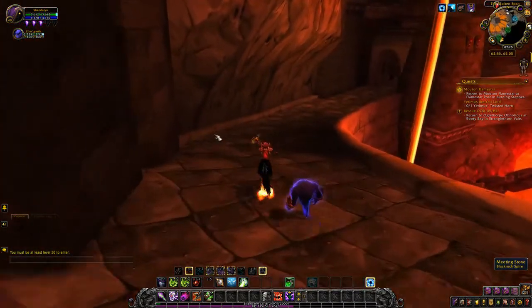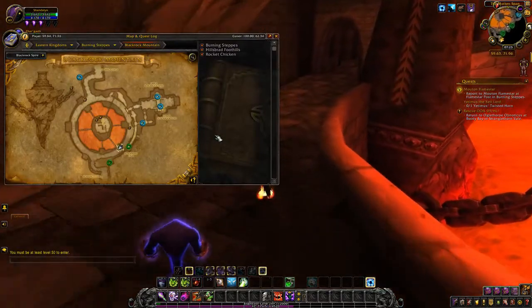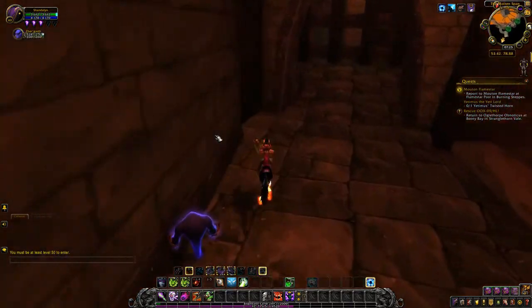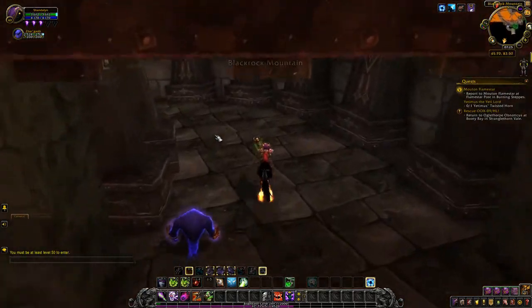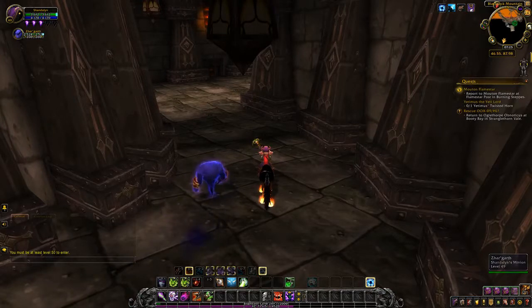There is the way to Blackrock Spire - Uppers and Lowers. They were raids back in the day. I remember hearing something like that - they basically had a few dungeons in classic that were actually temporary raids or something.